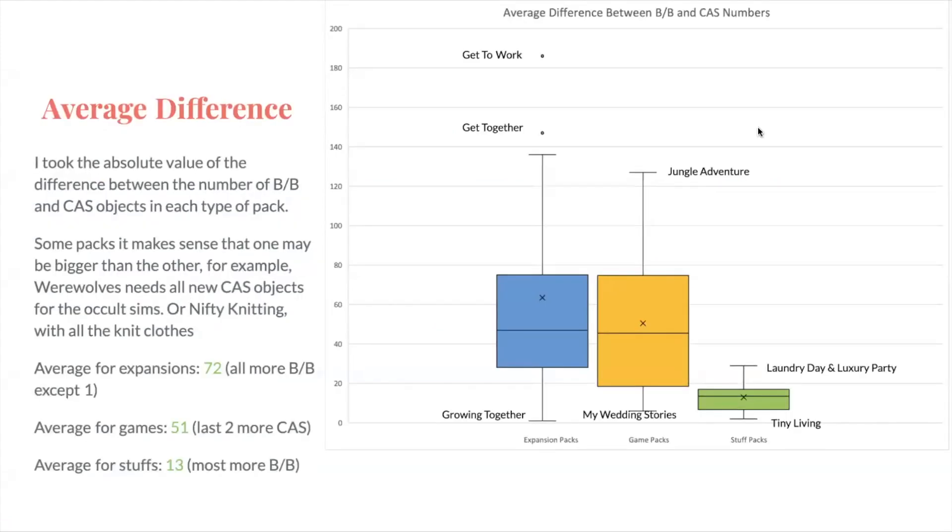This graph shows the average difference between the number of build-buy items and CAS items per pack, also broken down by type of pack — it's the absolute value of the difference, so it's all positive. In some packs, it makes sense if one category is bigger: for example, Werewolves need new CAS objects for your occult Sims, and same with Pets — they have new CAS items for the pets. Nifty Knitting has knit clothes. The average difference for expansion packs is 63. The one with the biggest difference is Get to Work, followed by Get Together. The lowest difference is Growing Together, which is actually the only one with more CAS — but only one more CAS item than build-buy.